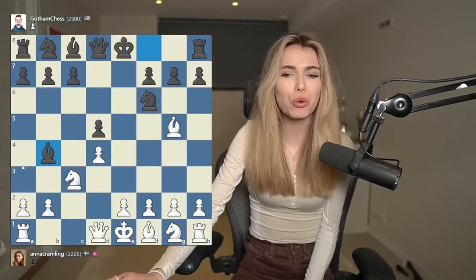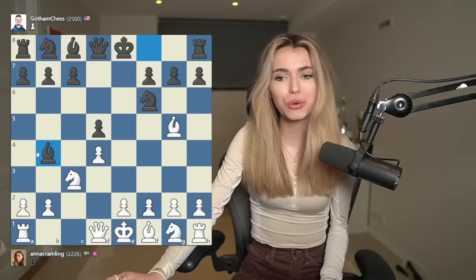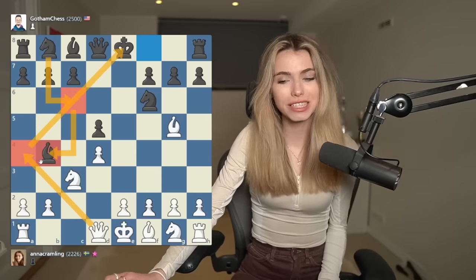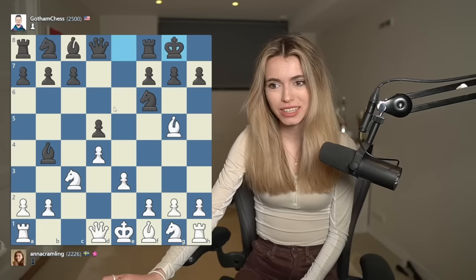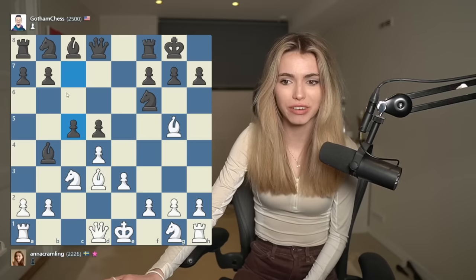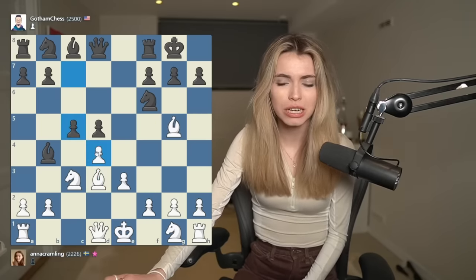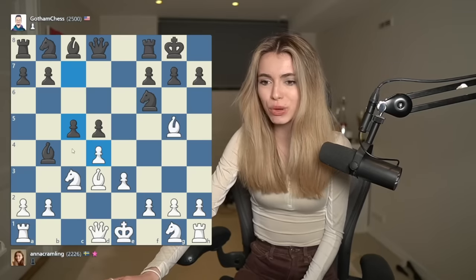You guys are probably thinking, Anna, why don't you go Queen a4 check and just win the bishop? But the thing is that after Queen a4 check, there's Knight c6 which blocks the check and defends the bishop. So I'm simply going to go e3 to develop. I think castles is normal, and now we're going to go Bishop d3 — my bishop is looking all the way towards h7. So he's going for c5. He immediately wants to challenge my center, which is what you want to do.